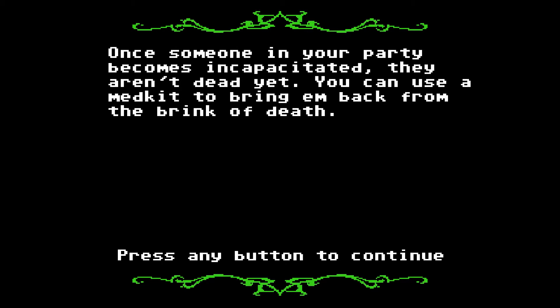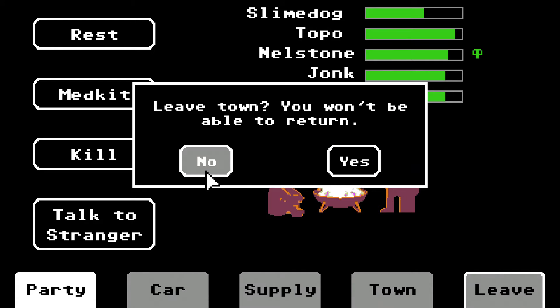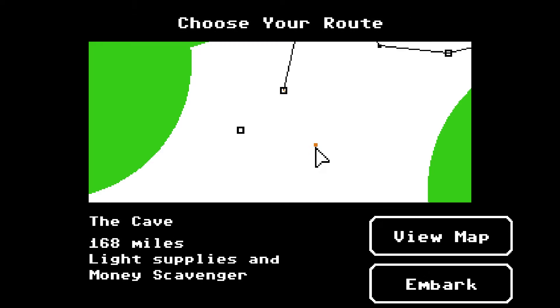A party member becomes incapacitated — they aren't dead yet. You can use a med kit to bring them back from the brink of death. Although if they are infected and then die, they'd probably eat other people at that point and you'd have to kill them. We haven't had to kill anyone just yet. There's always dysentery. Okay, we're going to leave town. We've got our car repaired, some food, everyone's rested. We have 11 fuel — what could possibly go wrong?